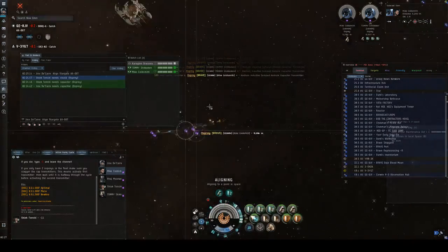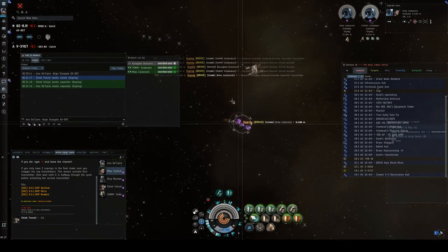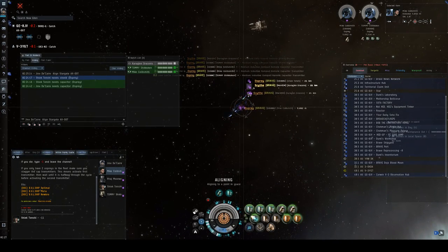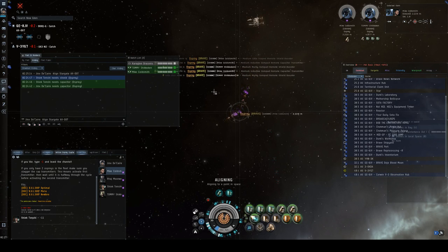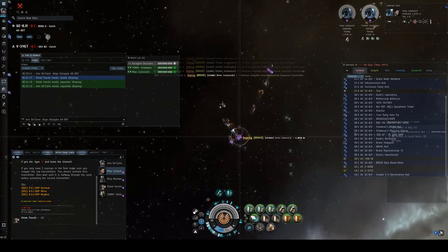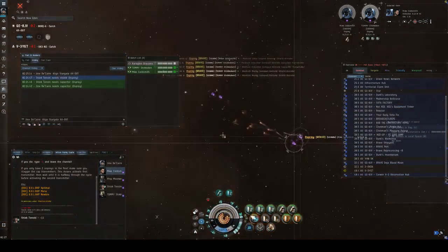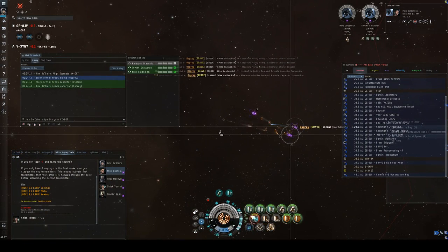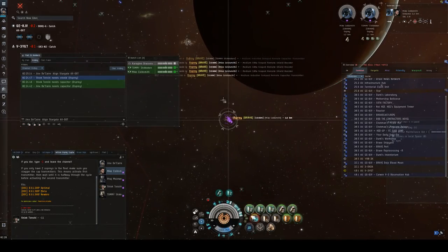Go ahead and put your prop mods on. Pick one of your buddies and put all your reps on them just so you can see that you can run everything at once. Prop mods on — that's the micro-warp drive. Everybody should be trying to keep up with me. The demonstration is that we all keep lots of capacitor, so it's not really an issue for the Ospreys.